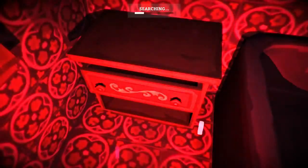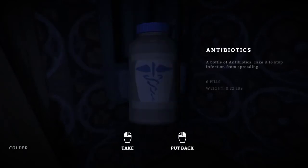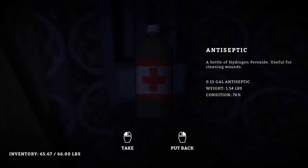Especially when you're playing on the other modes it's much more difficult to survive. The loot's getting a little crazy. Medicine shelf - antibiotics. 0.2 weight, this will come in handy. That's one and a half pounds and I am literally right at my max. Let's move on.